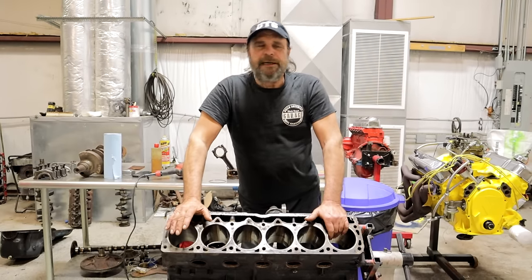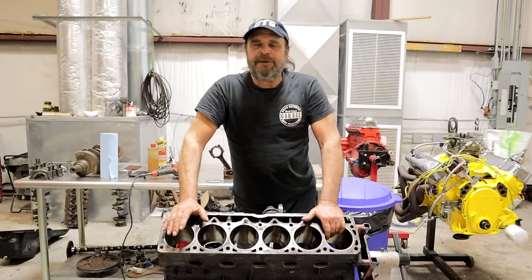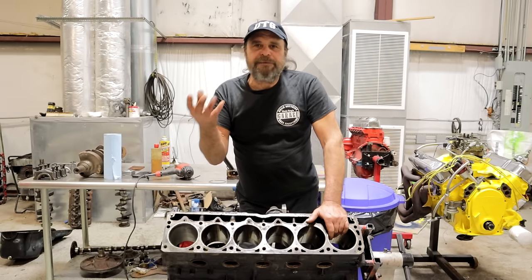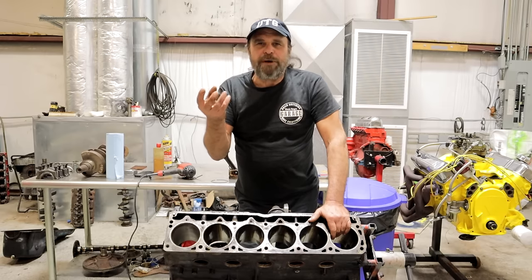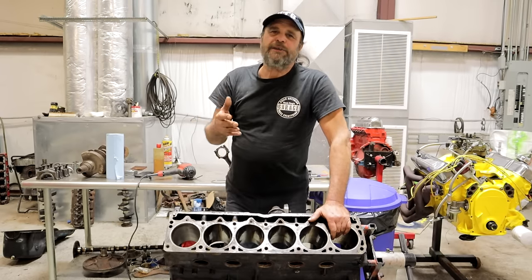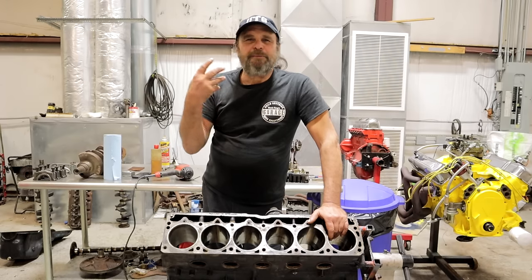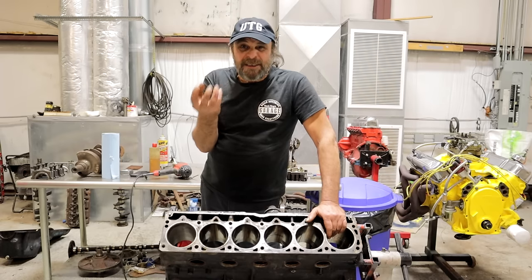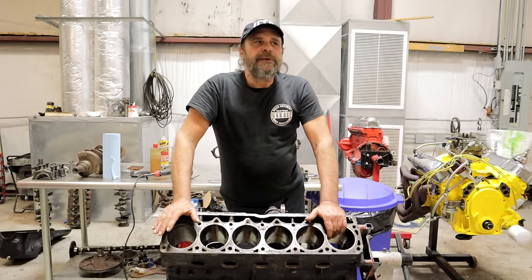Those engines operated at very low RPM and didn't cover much distance — 40 to 50,000 miles was a lot back then. They had big heavy pistons, big gawky rings, and bore taper basically didn't matter. These engines chugged along at 2,000–3,000 RPM making 40–50 horsepower. They ran on primitive oils and actually the sludge that built up in those engines helped to seal them. It was a completely different era.